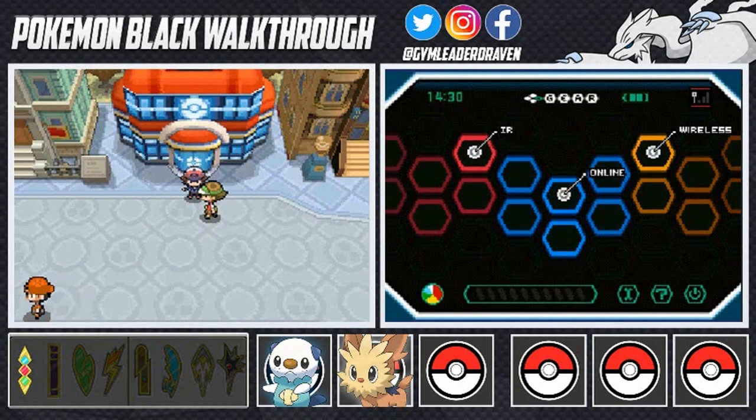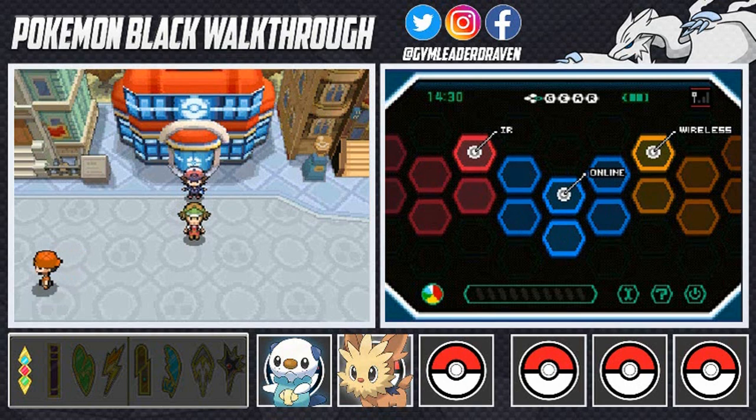What's up guys, it's me, your badass host Draven, and welcome to another episode of our Pokemon Black walkthrough. In the last episode we managed to get the C Gear on the bottom part of the screen, and now it is finally time to move on.